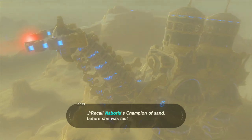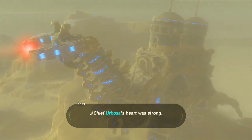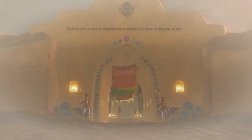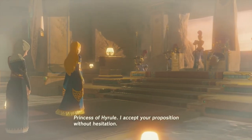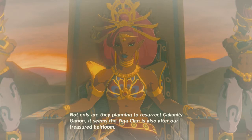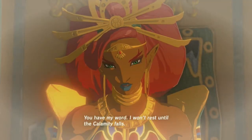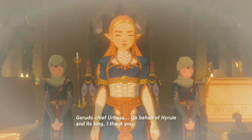Recall Urbosa's Champion of Sand before she was lost to the land. Chief Urbosa's heart was strong, so the princess came along. Princess of Hyrule, I accept your proposition without hesitation. Not only are they planning to resurrect Calamity Ganon, it seems the Yiga Clan is also after our treasured heirloom. You have my word — I won't rest until the Calamity falls. Gerudo Chief Urbosa. On behalf of Hyrule and its king, I thank you.